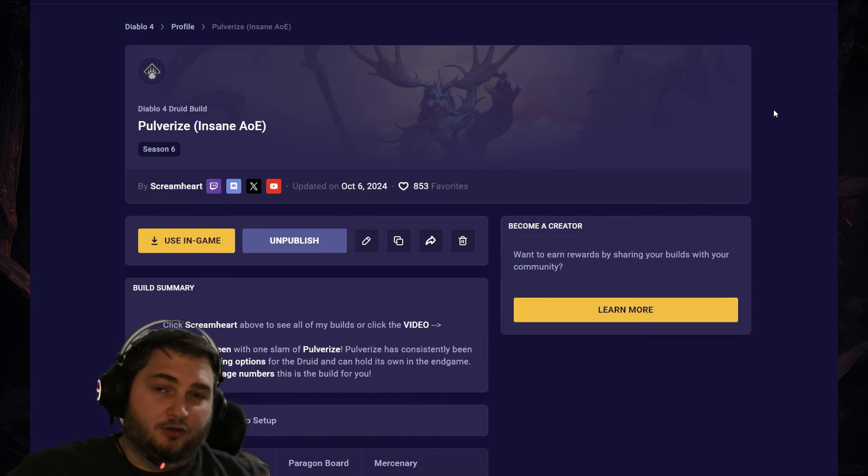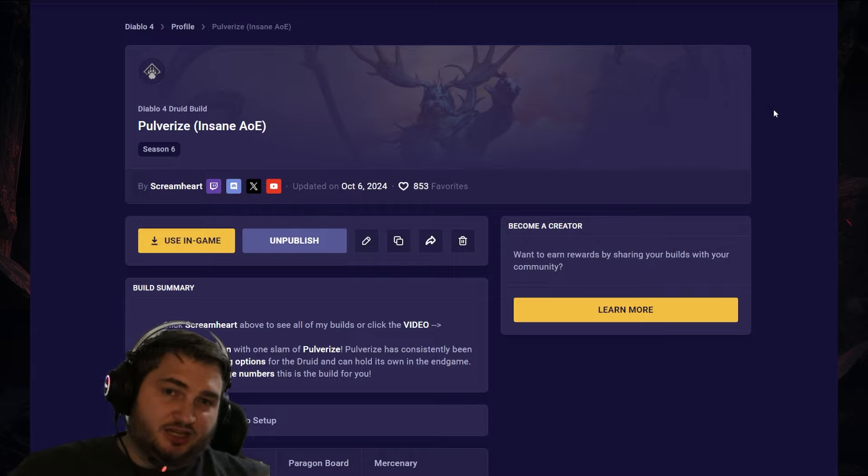Next up on the list, we've got Pulverize. Pulverize has always been a good choice for leveling, and in general it's never been a bad build, but it also usually isn't a very good build. But it did get some nice buffs, and since it already did reasonably well, this is in a pretty good spot. If you don't know what Pulverize is, you're basically a werebear slamming the ground with earth damage.